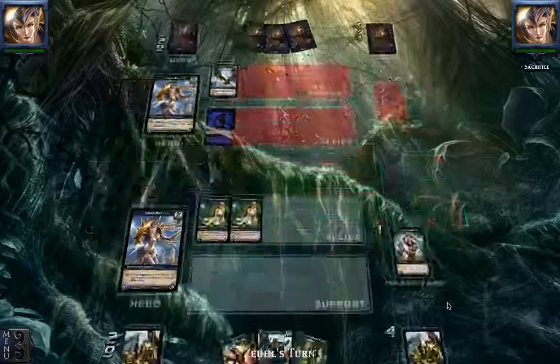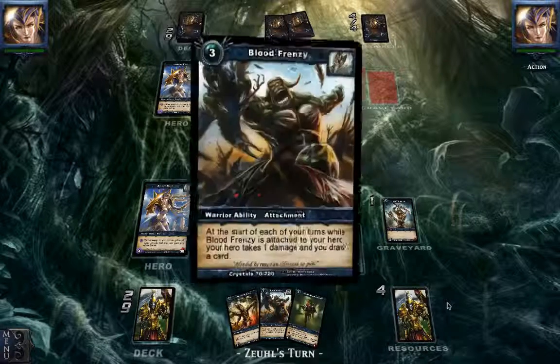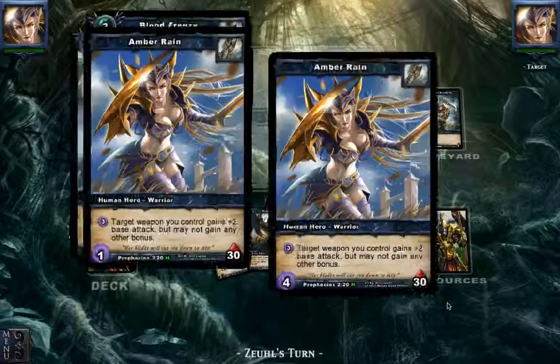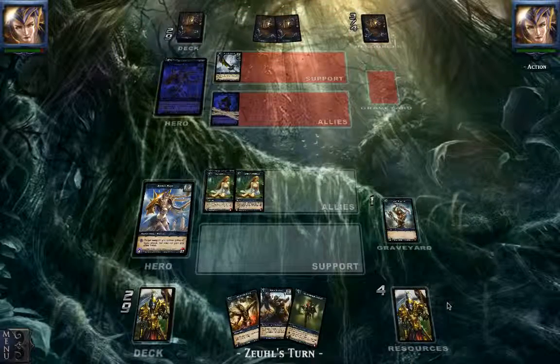Let's see what he's going to do. He's got 3 cards and a weapon in play so it's pretty nice. If he plays a Blood Frenzy he's got almost a perfect play. And there's his Blood Frenzy for an additional card draw. We've got some resources left for another drop, but he doesn't have anything else.